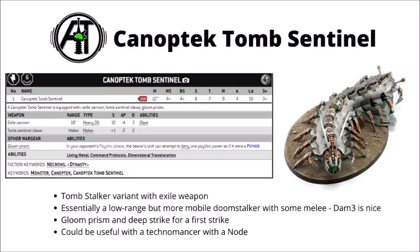Next up we come to the Canoptic Tomb Sentinel, who's a Fast Attack choice and basically a Tomb Stalker that packs an Exile weapon — a potent close-range weapon that can destroy virtually any target. He gets basically the same profile as the Tomb Stalker, except he costs a little bit more at 125 points and only gets 4 attacks rather than 6. What you're really paying for is upgrading those Gauss weapons to the Exile Cannon, which is an 18-inch Heavy D6 gun at a whopping Strength 10, AP-4, Damage 3, and the Blast keyword.